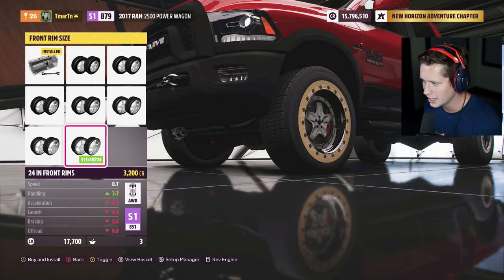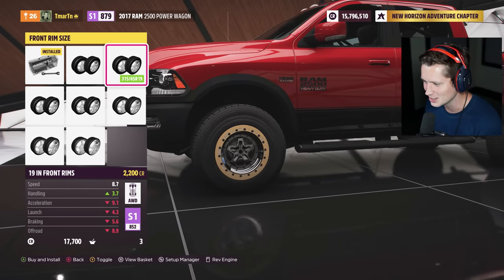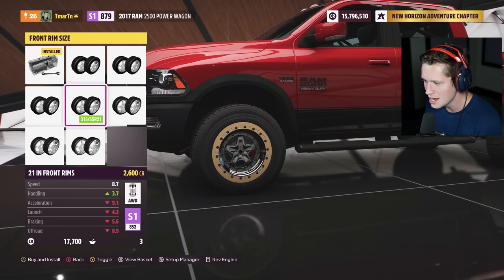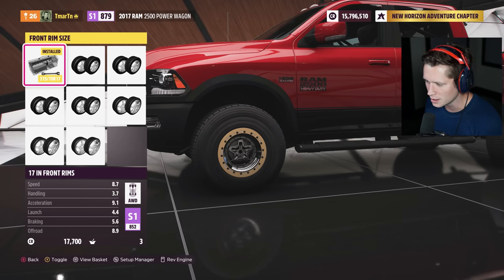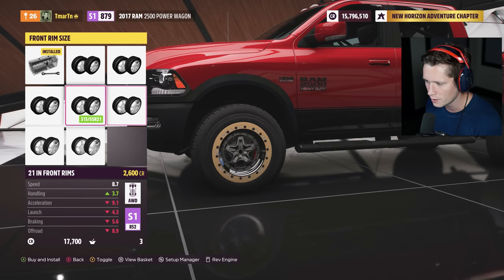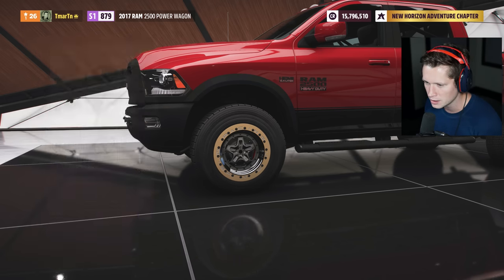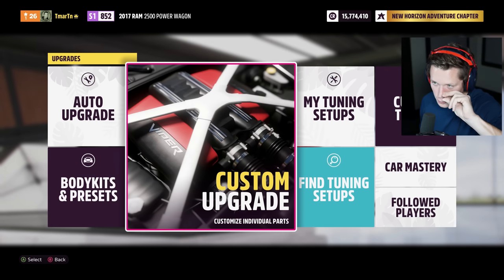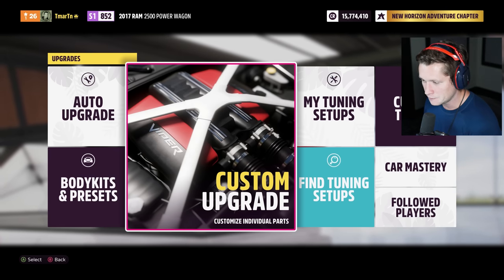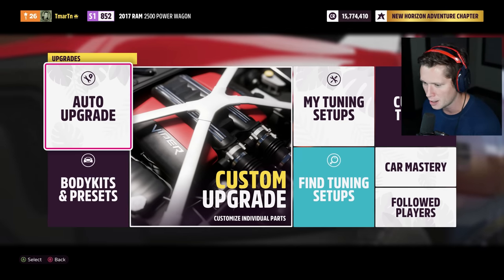Front rim size — oh my goodness, dude, that is just so stupid. It doesn't make any sense. I definitely think we need to go a little bit bigger — that's just way too small. I'm thinking either that or maybe that. I'm going to go with a 315-60R20 — let's do that front and back. So after the physical upgrades, we're going to end at an S1 at 852, which is honestly still pretty impressive.